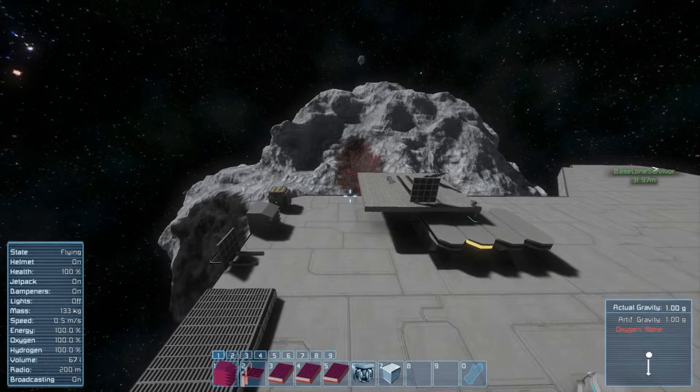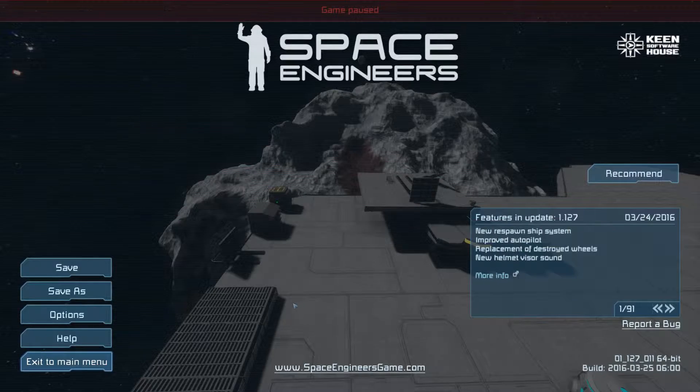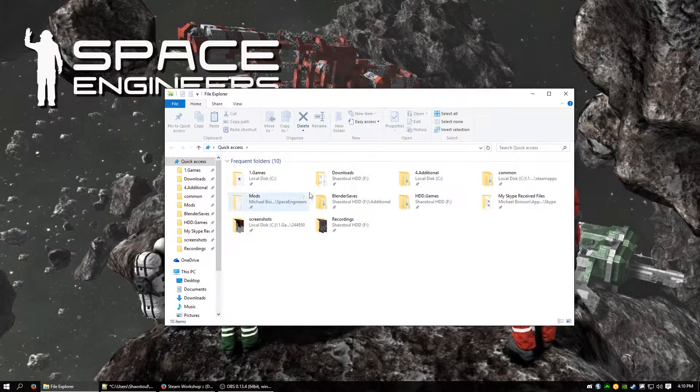Let's go ahead and check out the mod folder to see how it compares to the vanilla stuff. I'll save and exit. By all of my mods being survival ready, that means they have construction models. If a block is survival ready, it should have at least one construction model and proper component cost balancing — otherwise it's going to be imbalanced and not actually work the way you'd want in a survival scenario.